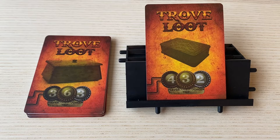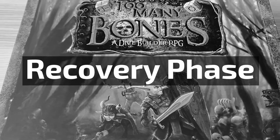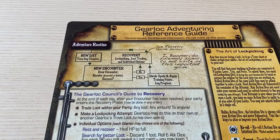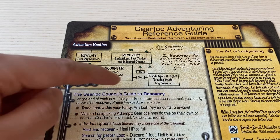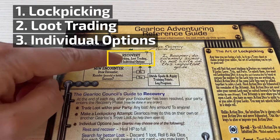You will get lockpicking attempts during your recovery phase, which is right after the reward phase. Once all the rewards have been collected, you move to the final phase of the day, which is the recovery phase. During the recovery phase, you can do the following three actions: lockpicking attempts, loot trading — which would be useless during solo — and choosing one individual option among three options.